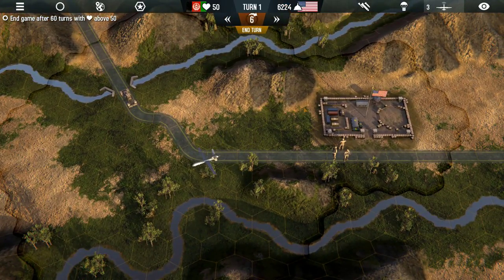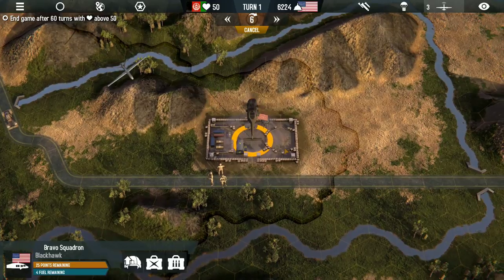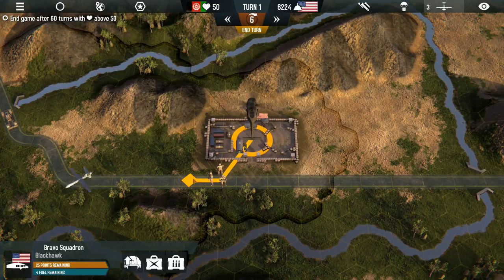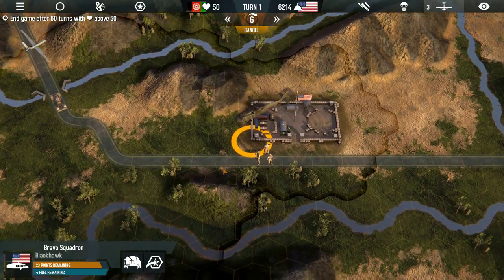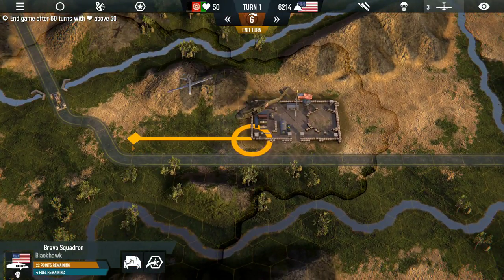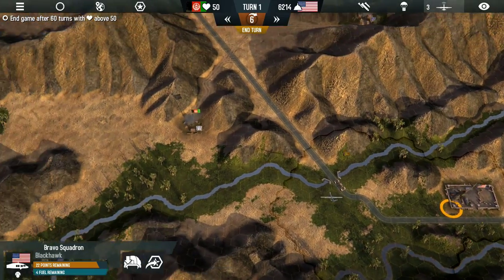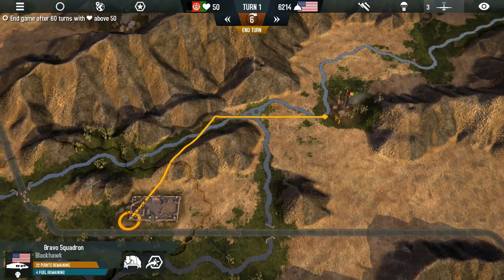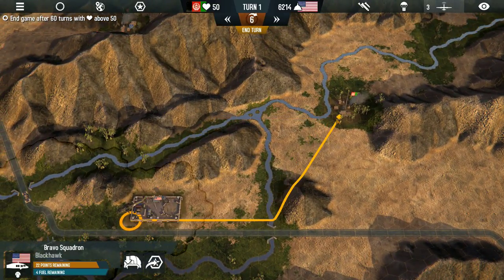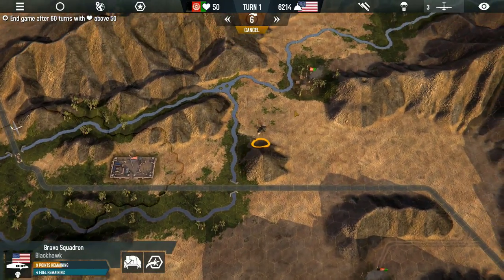Moving units does cost political support, so you don't want to move too many units. We're going to take out the Black Hawk helicopter, send it out a couple spaces, and load up these troops. They picked up those fellas, and we are going to look for the nearest Afghani village — looks like there's one to the east. We're going to fly to that village to the east and end our turn with the Black Hawk.